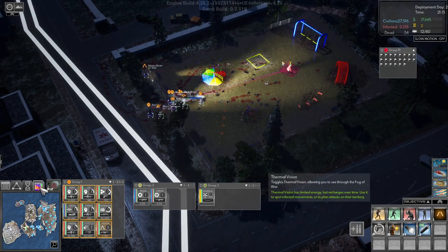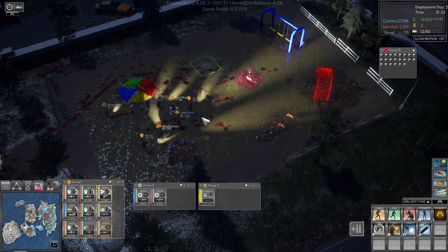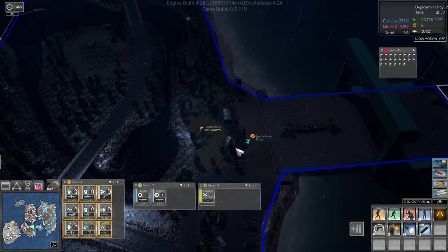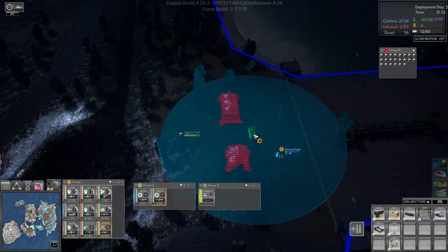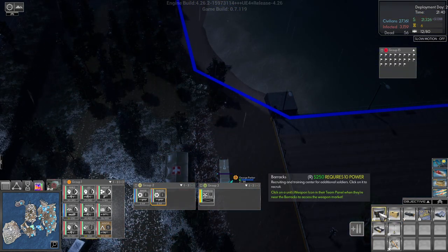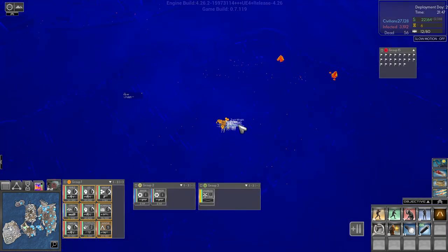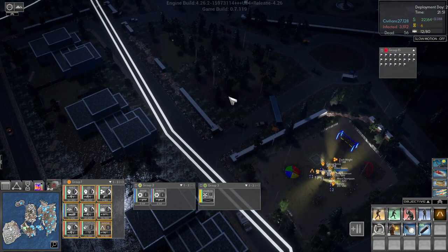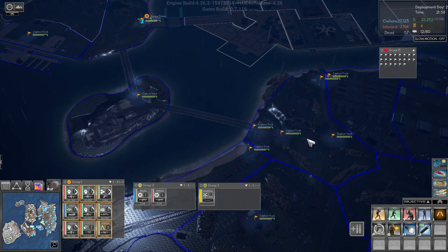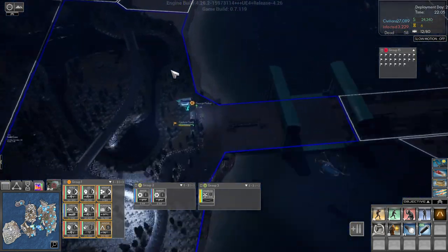We're getting XP now, which is good, and we will get our first bit of DNA. Let's build that there and we'll build a barracks. We have something incoming here. Our tractor trucks are on the way. This entire island is ours, so that's good.